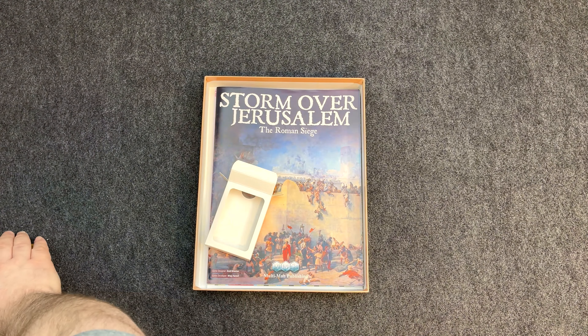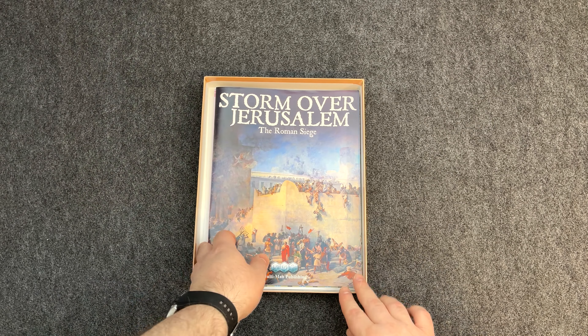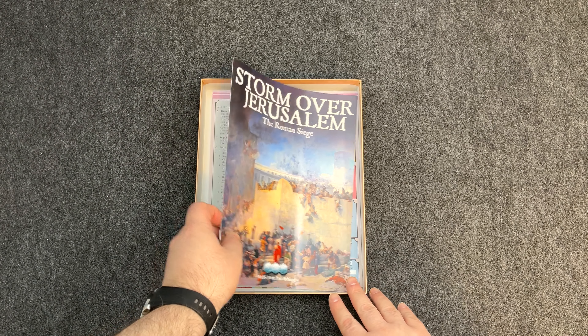Looking at some of the Judean player cards: 'Divine Intervention,' 'Save the Temple' — once played, movement of all Romans is paused; move up to two adjacent brushed Judean units in area 22, the Temple Mount. Very thematic, keeping the realities of what each side felt they were fighting over.